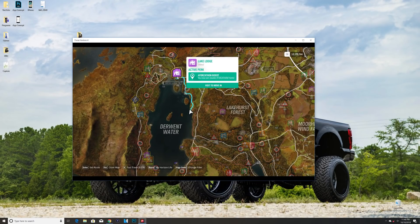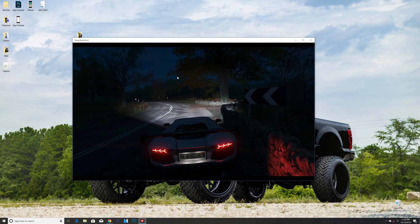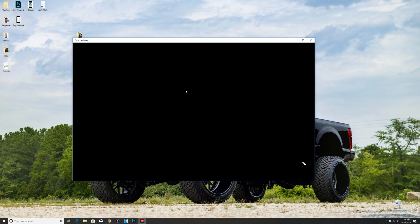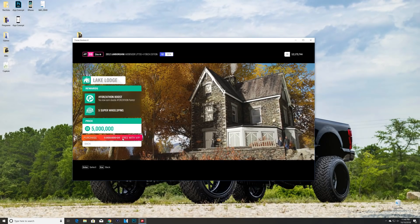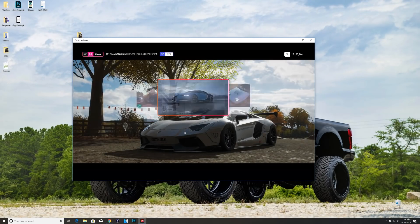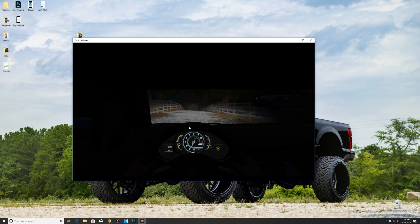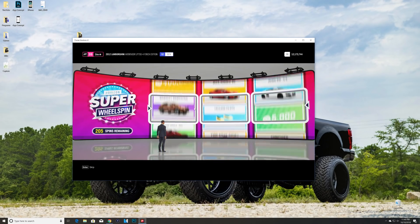Fast travel is free and loads almost instantly because this computer has great load times. From there plug your ethernet back in, go into the house, wait for it to load in, click the free VIP prompt, exit out of that, wait for the change — and there we go, five more super wheel spins unlocked. Make sure you click 'no', back out, go back to the menu, Horizon Life, super wheel spins — five more unlocked.